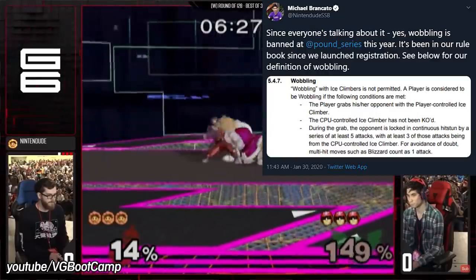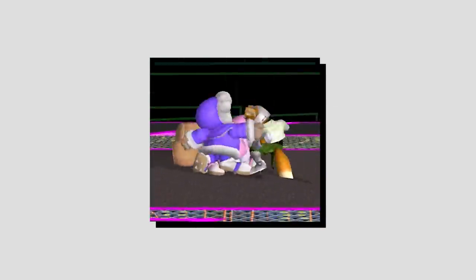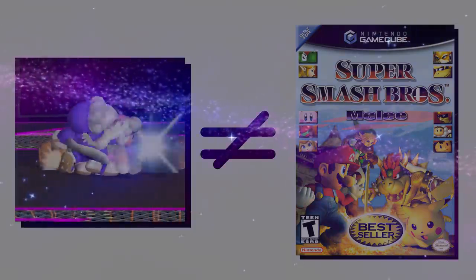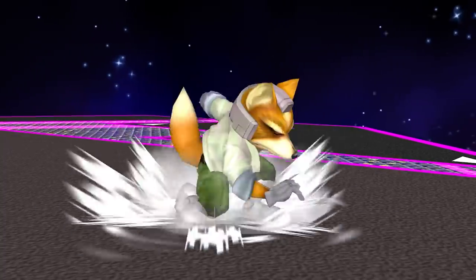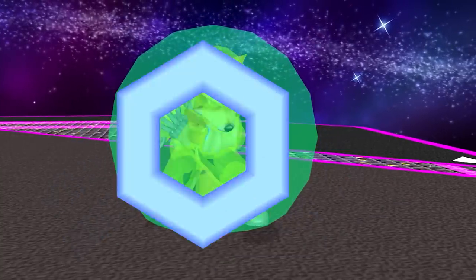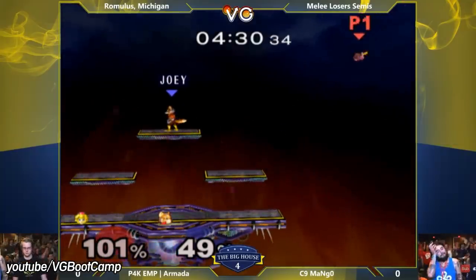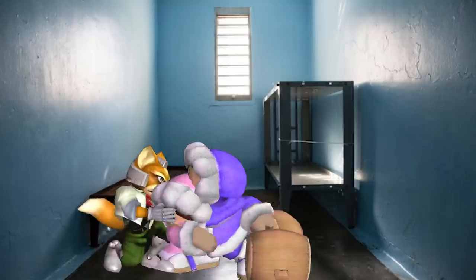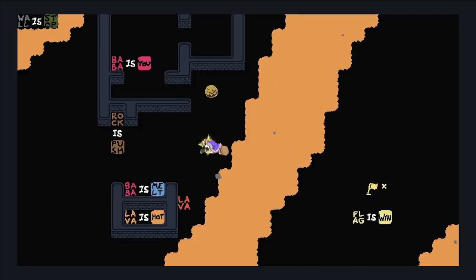So why have so many Smash tournaments in the last two years effectively banned wobbling anyway? Because tournament organizers and a large portion of the Melee community believe that wobbling is antithetical to the spirit of the game. Melee is a game in which its best character has a jump-cancellable projectile-reflecting attack that's active on frame one — that's ridiculous and borderline broken, but nobody talks about banning it because in the context of Melee, it still fits with the mechanics of the game. You still need to worry about directional influence, stage positioning, and your next move when the game goes back to neutral. Whereas if you get grabbed by the Ice Climbers, there's nothing you can do about it.